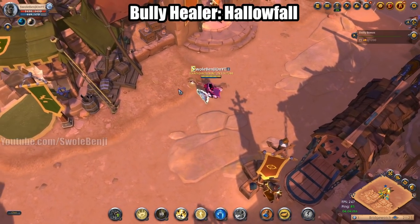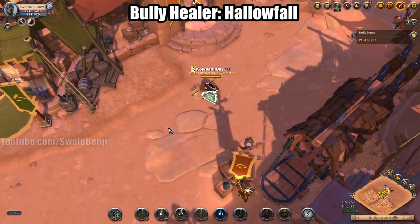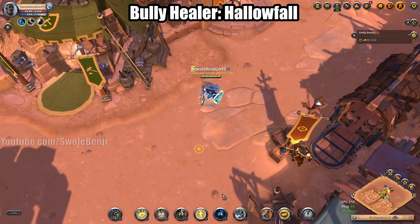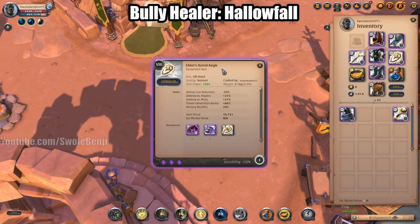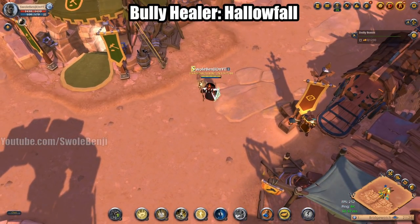You're also going to spam your W and E on your allies while you have your helmet active, because three spells will put you nearly halfway out of mana. Make sure your helmet is active when spamming these abilities — it is very mana intensive, especially with the Aegis. You won't die as much with the Aegis but it costs way more. That's the Bully Healer build.